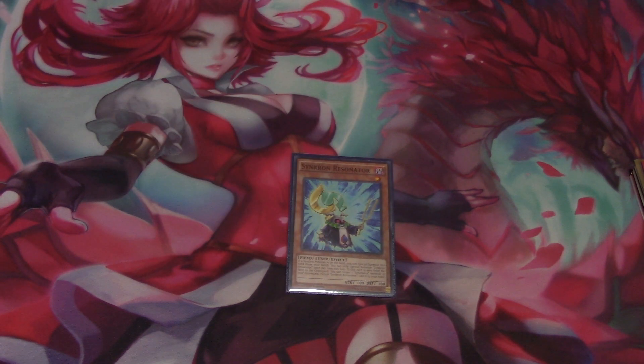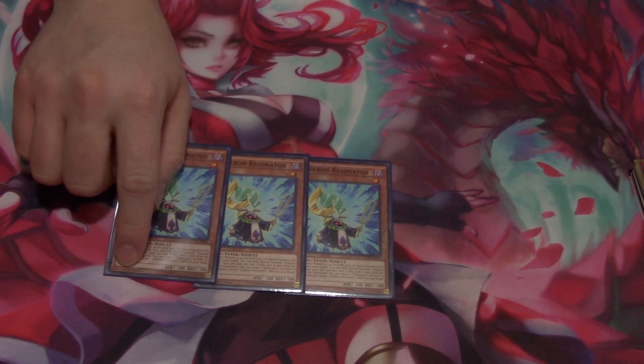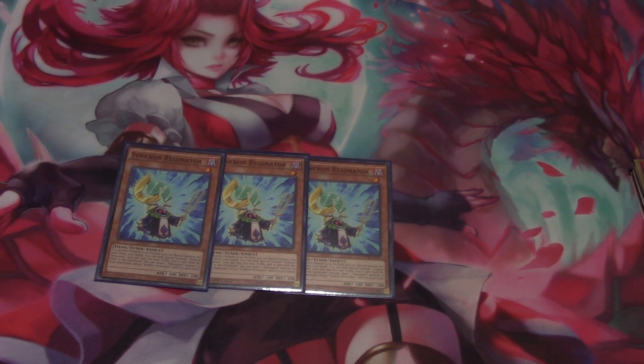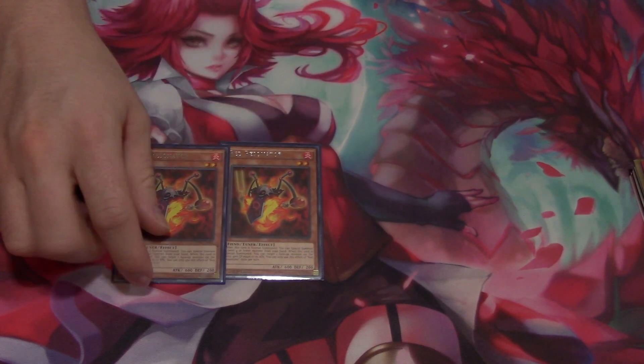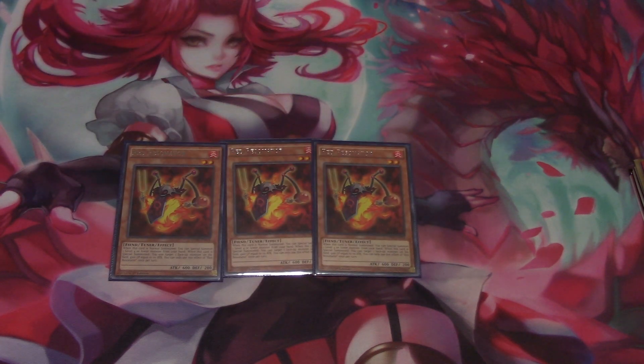First off, we've got three Synchron Resonator. This guy is really essential to go into your bigger synchro monsters in your extra deck, mainly your Red Dragon Archfiend monsters. You're able to special summon him if you have a synchro on the field and then do different combo plays. Red Resonator is very essential as well. You get to normal summon him, special summon another monster, and go for your basic plays in the extra deck. Definitely essential as a three-of in the main deck.